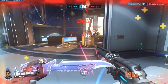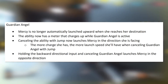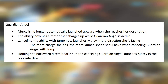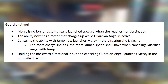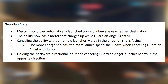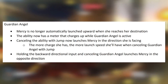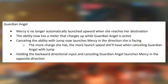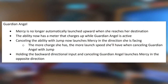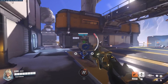First up we have Mercy. Guardian Angel — Mercy is no longer automatically launched upward when she reaches her destination. The ability has a meter that charges up while Guardian Angel is active. Canceling the ability with jump now launches Mercy in the direction she is facing; the more charge she has, the more launch speed she'll have. Holding the backward directional input and canceling Guardian Angel launches Mercy in the opposite direction.